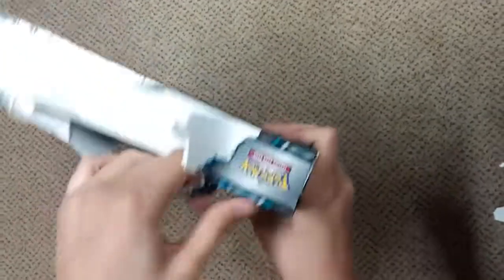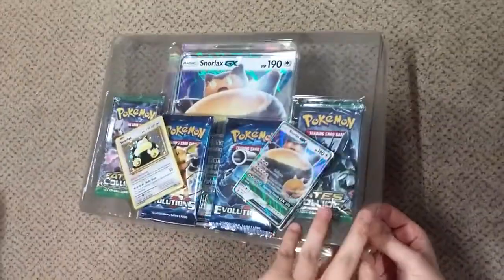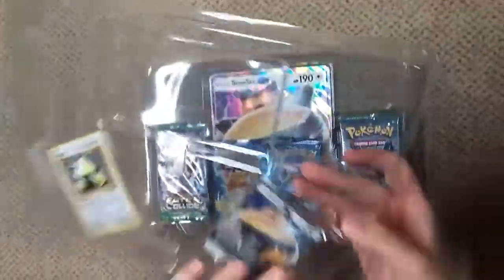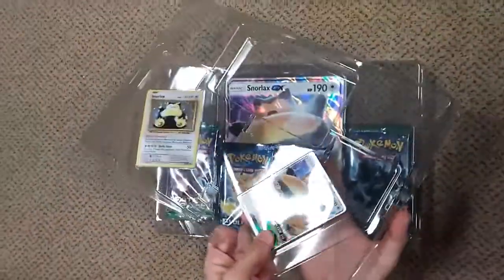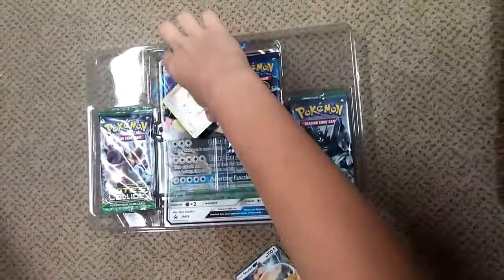Might be a little while — these things are packed well. Here we go. There you have the box open. Take this plastic off. Here we have the Snorlax GX card and the Snorlax card.